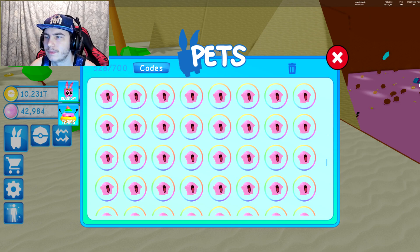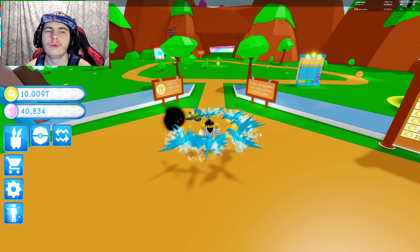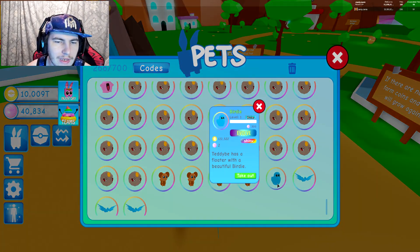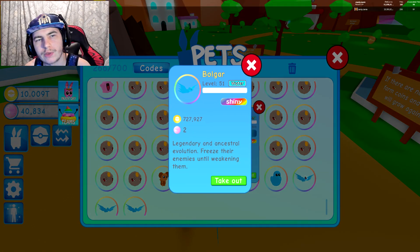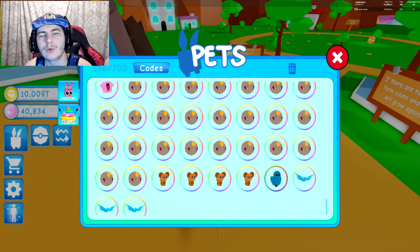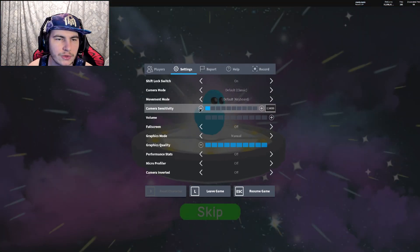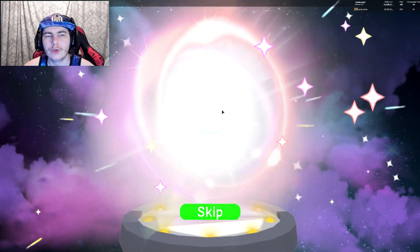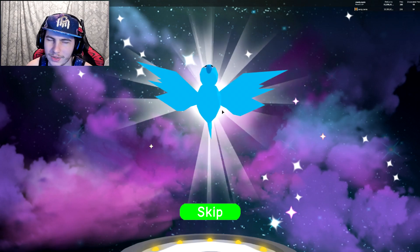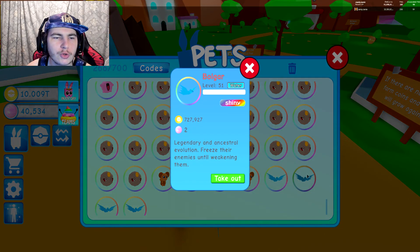We are back once again — we managed to get all 10 of the new birdie pets. The names are birdie, and when you evolve it, it becomes Bulgar. Finally got all 10, so I need to quickly evolve this. I had the volume turned off — let me turn it back on. One is probably good enough since the evolution sound is really loud. There it is — Bulgar.